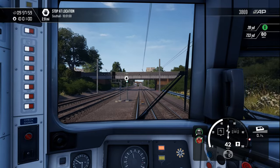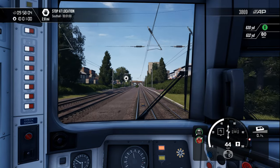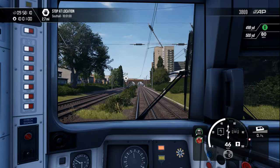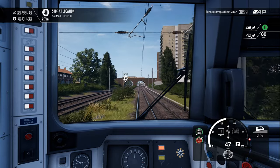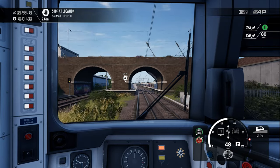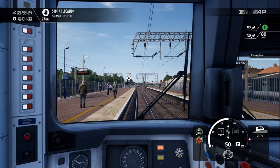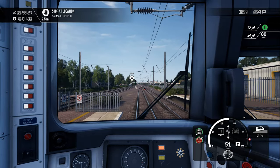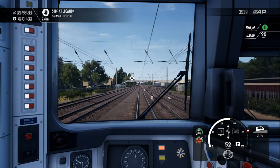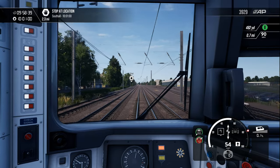I could turn the graphics up a bit more, but I don't like my graphics card to get too hot. Don't like it to run over 75 Celsius really, just to keep it in good health. With this I'm getting around 72, 73. It's a 2070S by the way. These are obviously the suburban tracks here — on the right-hand side of the express tracks is another HST. They're on the fastest tracks on the outside there.